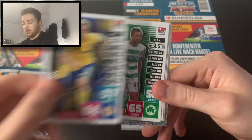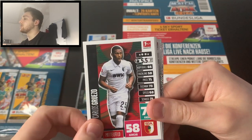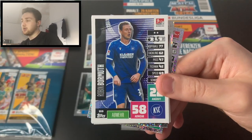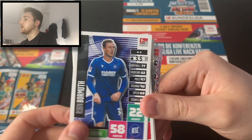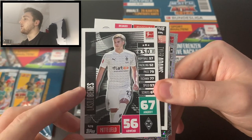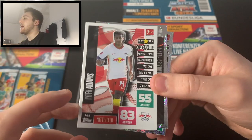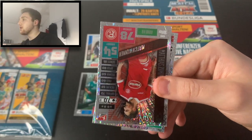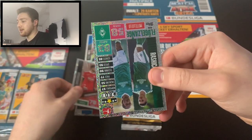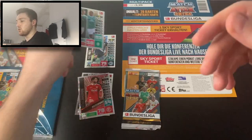Pack two: we've got Felix Cruz of Eintracht Braunschweig, Paul Seguin of Greuther Fürth in the second Bundesliga, Carlos Gruezo of Augsburg, Lucas Alario of Bayer Leverkusen, Robin Bormuth of Karlsruhe, defensive rock Christian Günter of Freiburg, Lasso Benes of Borussia Mönchengladbach, young American Tyler Adams from RB Leipzig, Match Winner Matthias Zimmermann of Fortuna Düsseldorf, and a Rashica and Chong wing duo of Werder Bremen — awesome stuff.